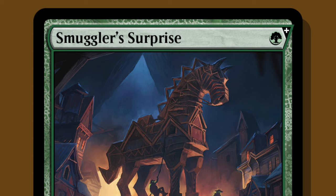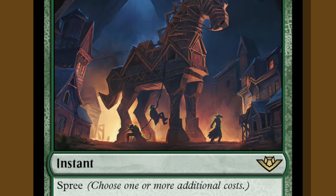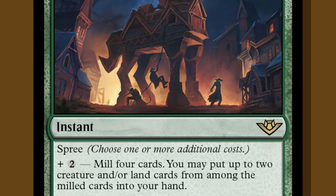Let me introduce you to Smuggler's Surprise. It starts with one down payment of a single green mana, but then you can go on a spree and choose one or more modes. For just two more mana, mill four cards and you can put up to two creatures or lands from among the milled cards into your hot little hand.